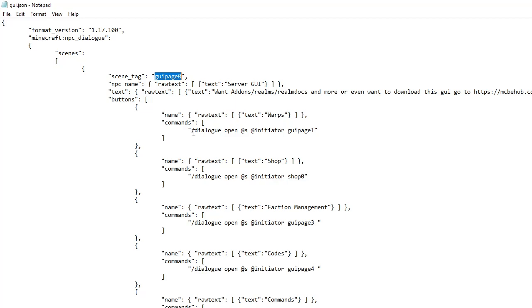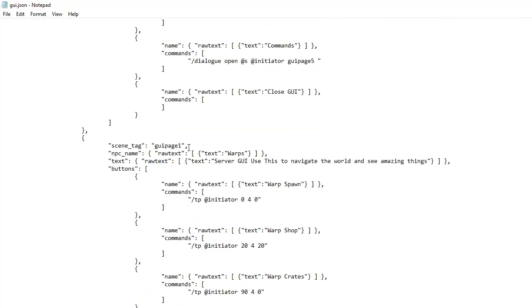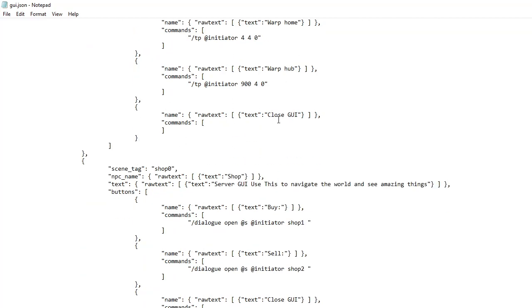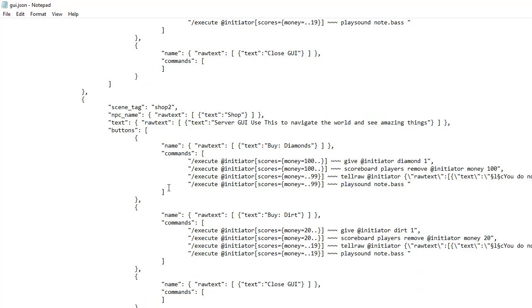Go watch the old video if you still don't understand. But differently — what it used to be before is dialog open @s @s. Now we have @s and @initiator. So this is just what you guys are going to do if you want to change your page, same thing with all the others. Say we click on warps, it's going to go right here and open up a new page. So now if we want to execute a command on that player, we'll do slash tp @initiator — so we can do whatever command we want. And if we want to execute on the player, @initiator. Close GUI, make sure you guys have that. Shop — same thing, @initiator. And if you want to do some executes, make sure you do execute @initiator, and @initiator again. Basically how it works.